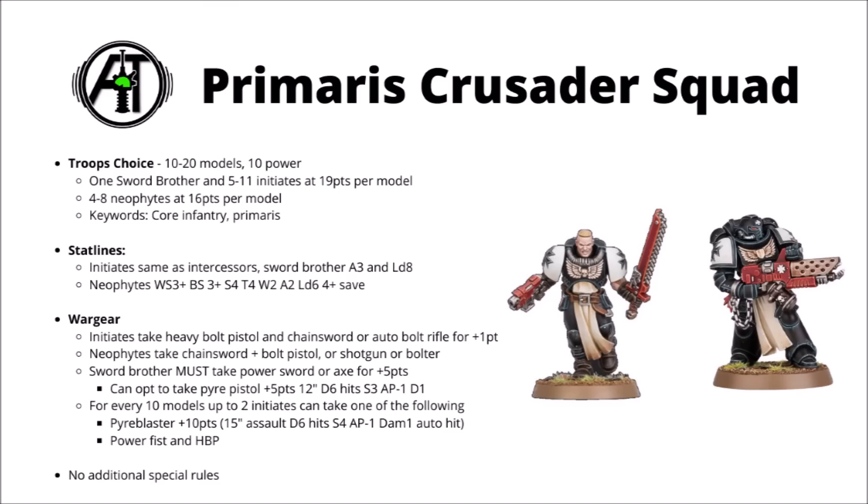Wargear-wise, the initiates can either essentially be assault intercessors, taking heavy bolt pistol and chainsword, or take an auto bolt rifle for plus 1 point, though they can't take the other 2 bolt rifles from the intercessor squad — so no stalkers or standard pattern ones. Maybe not the worst, as the auto is probably the best of the 3 right now.